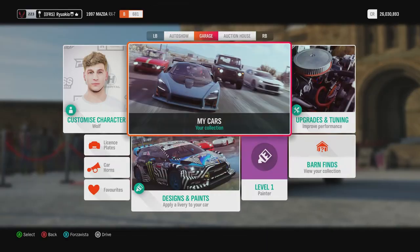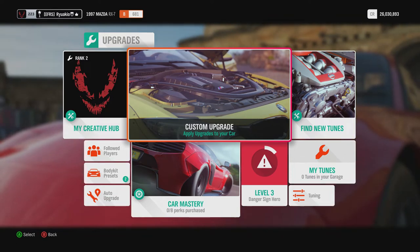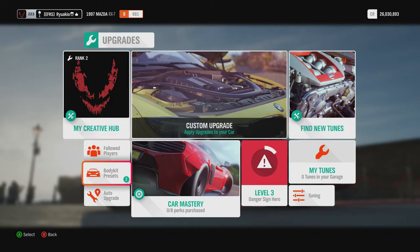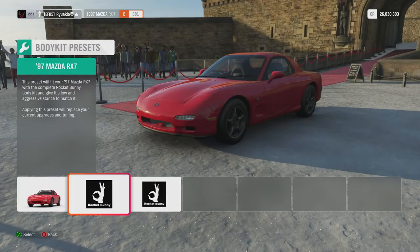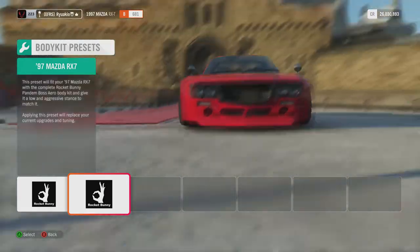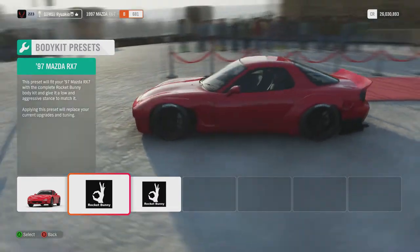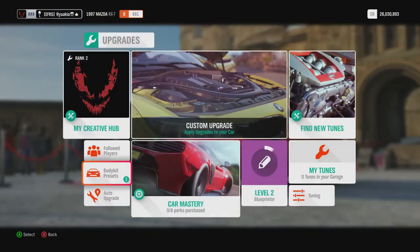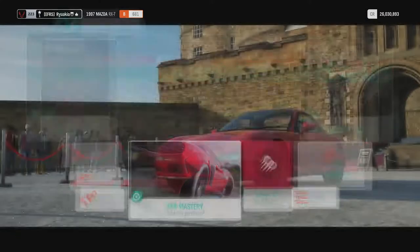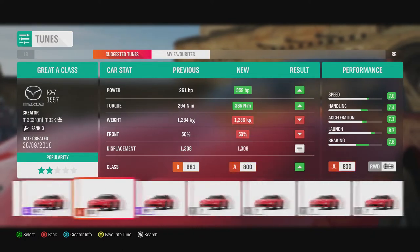Bear in mind that weight on cars really affects performance in terms of launch and acceleration. There are body kits for the RX-7 — that doesn't even look like an RX-7 anymore, but it's a nice body kit. We're going to do a custom upgrade. Looking at the available tunes, most of them are pretty average at best.